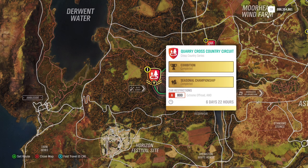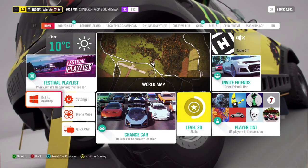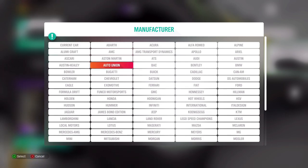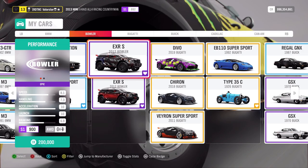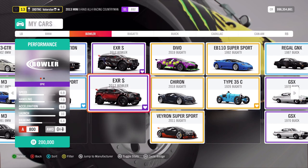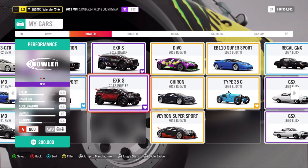Then let's go to the next one: 'All Wheel Drive All Day.' We need an A800 extreme off-road all-wheel drive — that's a car I always use and it's always giving me an easy win. It's the 2012 Bowler EXR-S. What do we win from that? The Rally Fighter.